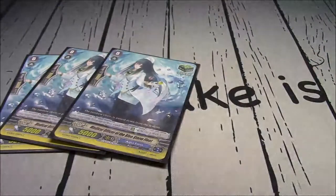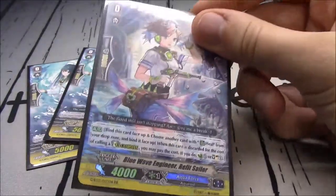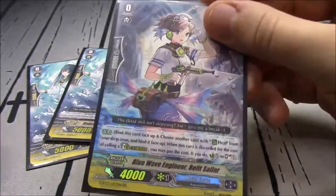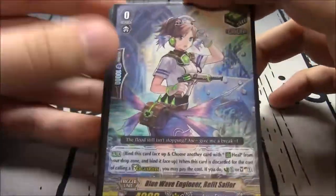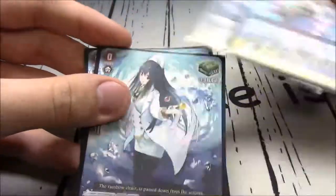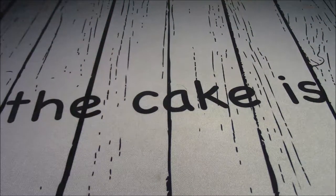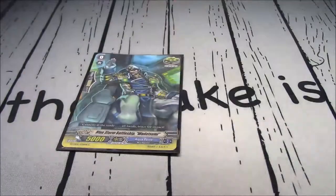4 heal triggers, 1 of them is Refit Sailor - not because that's the way it should be, but because I just only have 1 Refit Sailor. If you're using my decklist, just run Refits. It's the counter-charge or soul-charge heal: when it's dropped for a G Guardian, move it and another heal to the Bind Zone and Counter-Charge or Soul-Charge 1. It's the best one to go with, and you don't need Bluestorms in your trigger lineup.